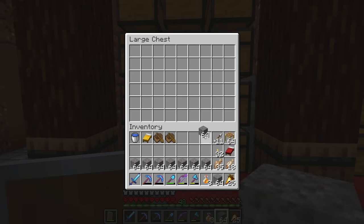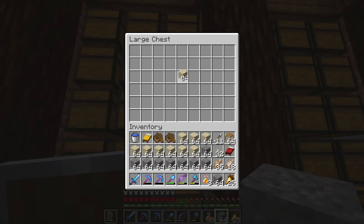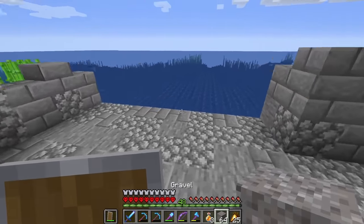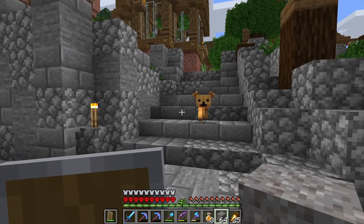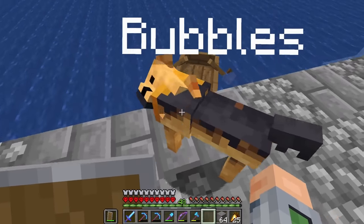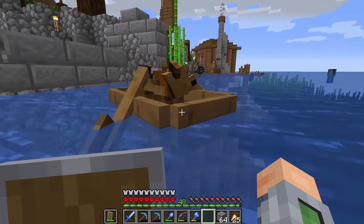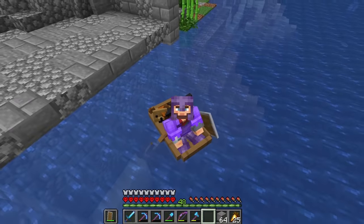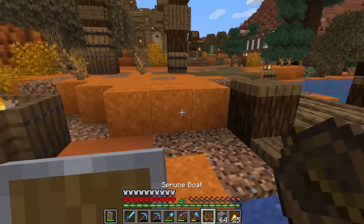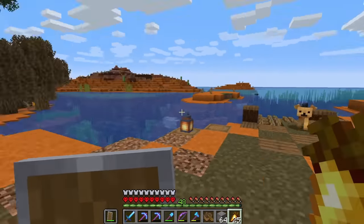Let me grab some gravel and sand. Now let's head back home. I'm gonna convert some bone blocks into white dye and make some white concrete. Bubbles, let's go - come on into the boat, girl! She's moving the boat by herself - nice! Let's head on out to Spider Canyon. Bubbles' first time there! There it is - Bubbles, welcome to Spider Canyon!